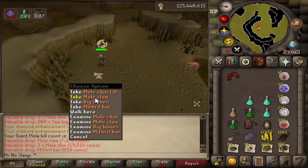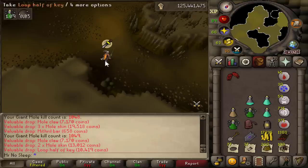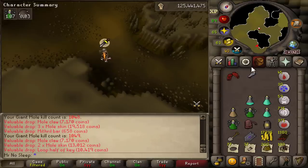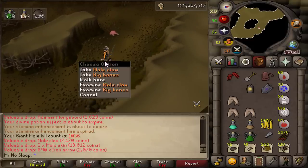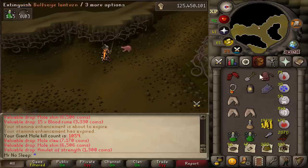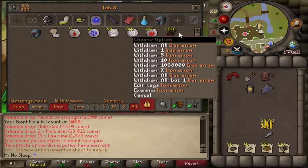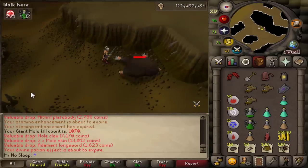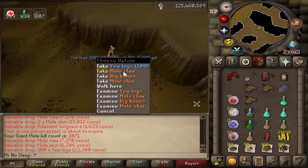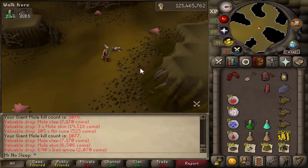I was still averaging 55 kills an hour using melee, which is pretty good — I think the most efficient method is around 70 kills an hour so I wasn't too far off. In my very first inventory I forgot to bring high alch, but I definitely recommend that. I was using the rune pouch because he drops adamant longswords, mithril platebodies, and strength amulets, so it's nice to save inventory space, pick up stackable runes, stackable yew logs, and iron ore, then high alch everything else.